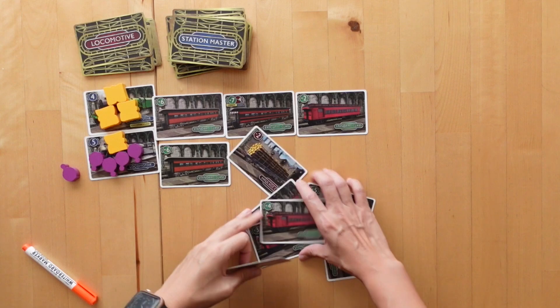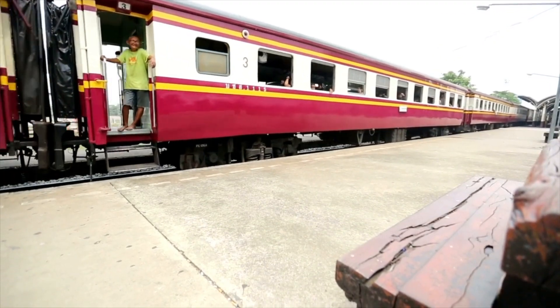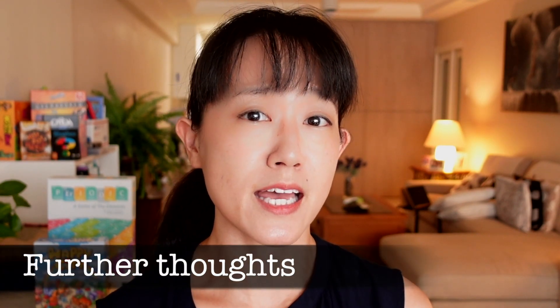Then we'll put these cards away and draw a new locomotive to begin another train. We keep playing like this until the last train has left the station. Then we add up everyone's efficiency score and the highest player wins the game. The depth that Station Master carries with it is obviously the math — there are 13 locomotive cards, plenty of multiplication practice.